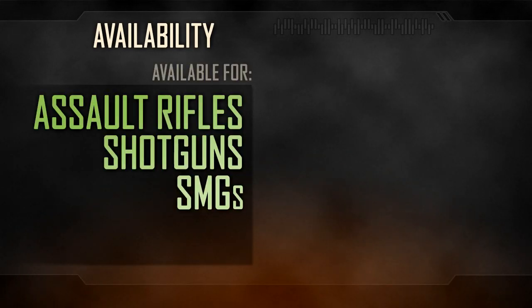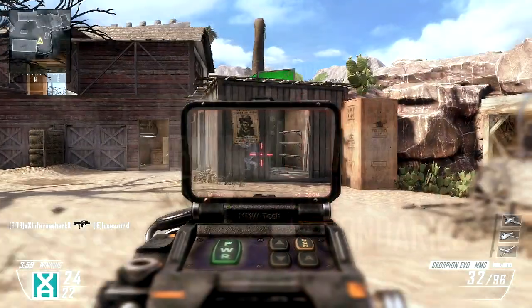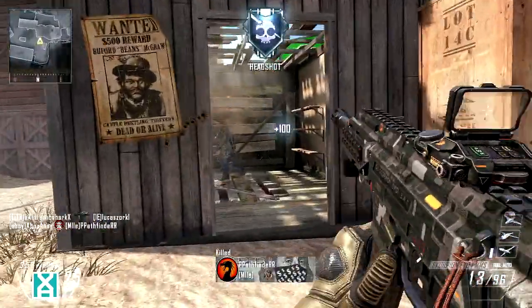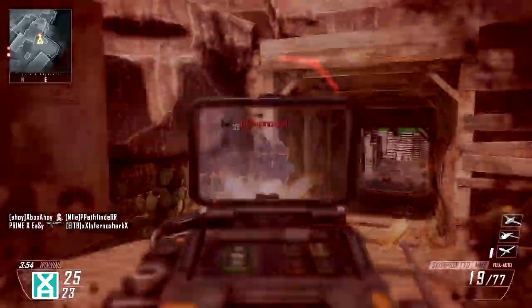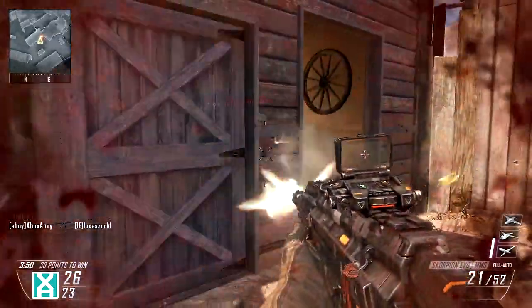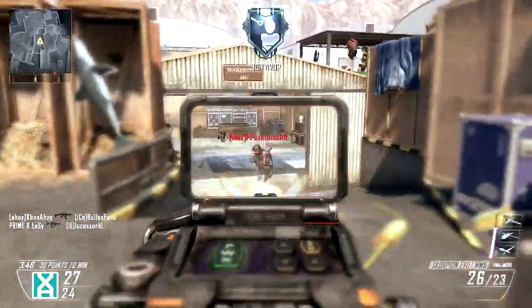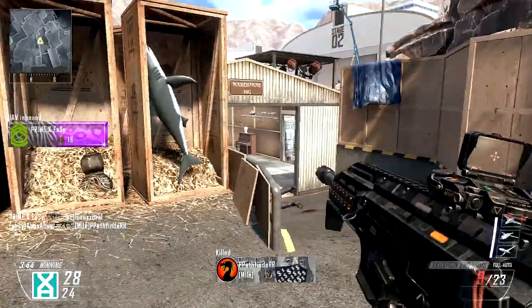In game, the MMS is available for the assault rifles, SMGs, and shotguns. As an optical option, you won't be able to use any other sights on your weapon, and beyond this, combining FMJ is forbidden as well. This is presumably to limit your ability to kill quickly through walls, and this will mean that with lower penetration weapons such as the shotguns and SMGs, you will be unlikely to kill an opponent through thicker cover.